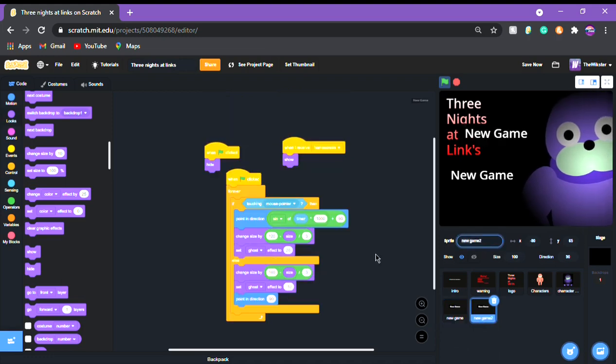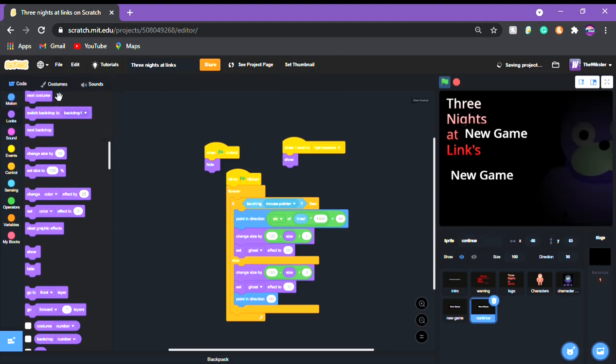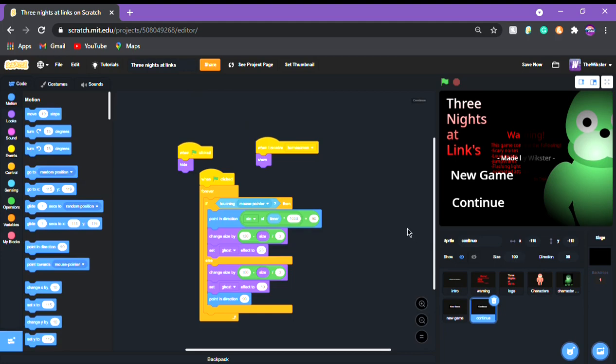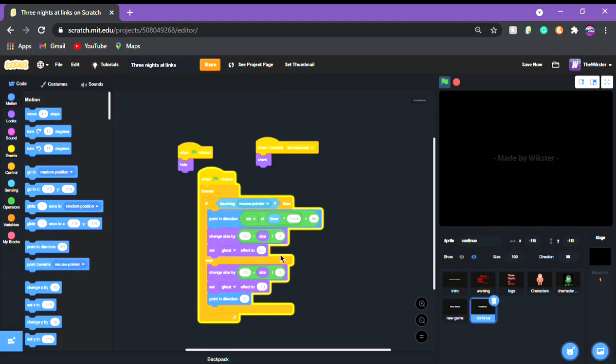So we're gonna duplicate this and we're gonna call it 'continue.' We're gonna rename this to 'continue,' grab that, put it right here. Then we're gonna come into costumes, give it a 'new game' costume, then 'continue' obviously. Now we have the continue and it's gonna do the same thing as the start game.